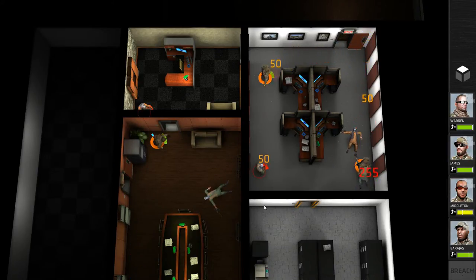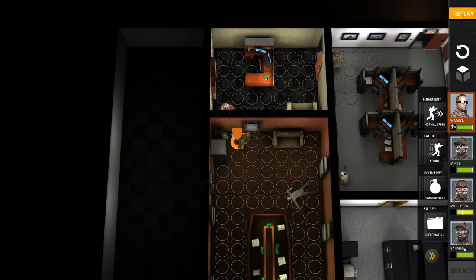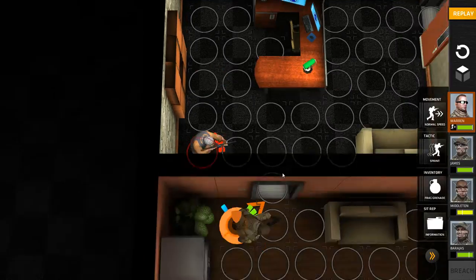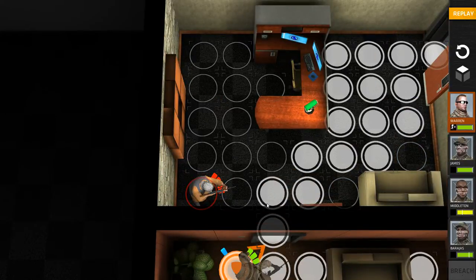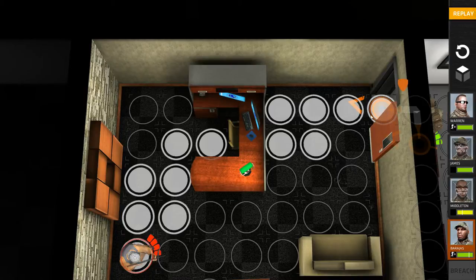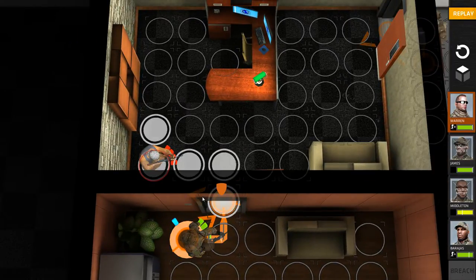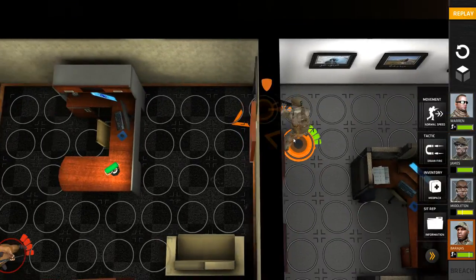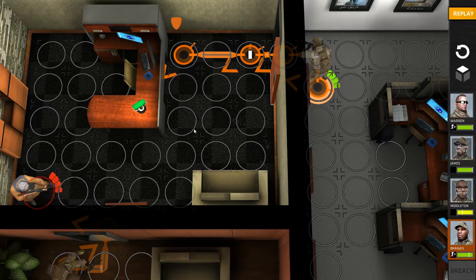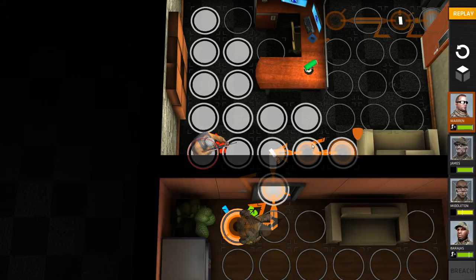Targets were around and they took them all out. Middleton and Barajas took some hits. I can see one remaining guy is at full health. I'm going to come in from another angle with Barajas, while Warren also marches in to get a shot. Keep in mind these guys have overlapping fields of fire and I don't want them to shoot each other, so I push Barajas in through here keeping the target in sight, and position Warren accordingly.